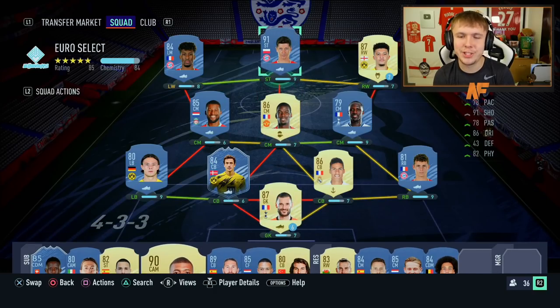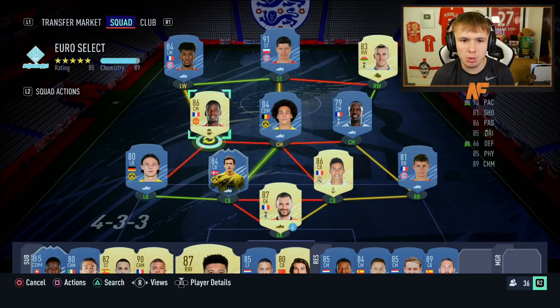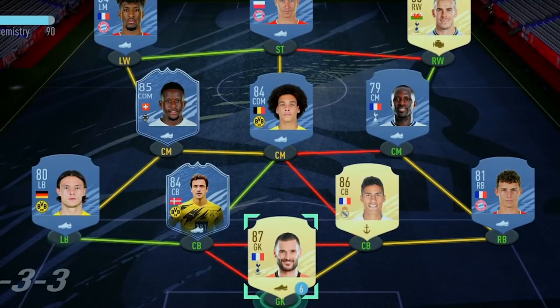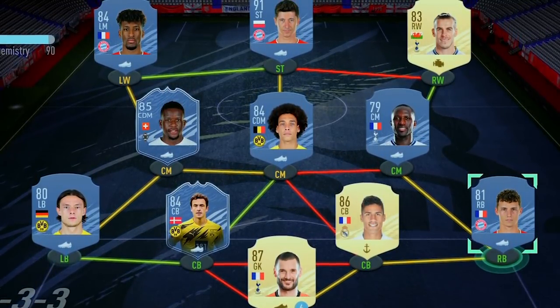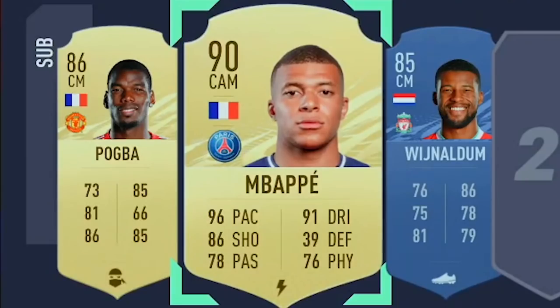For right wing we've got the choice of either going Bale, keeping Vinicius out there, or bringing in Jaden Sancho to get a link with Lewandowski - which would probably work out better for us. We do have Mbappé though so I feel like he might be my super sub. Bale can actually start! Okay so I think we've got our starting eleven: Lloris in goal, Pavard right back, Varane right center back, Delaney left center back, Xhaka left back. Midfield: Carrasco, Witsel, Sissoko. Bale right wing, Coman left wing, Lewandowski striker. Three subs: Pogba, Mbappé, and Wijnaldum.